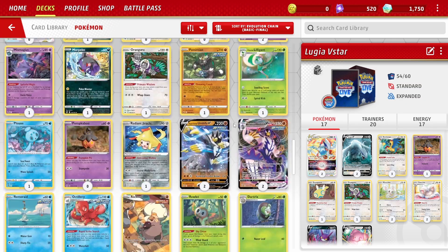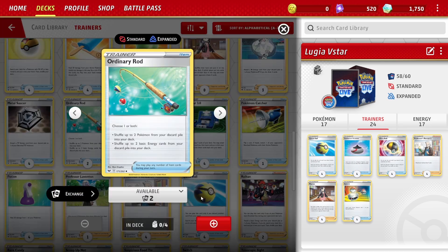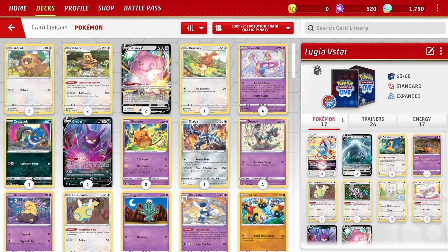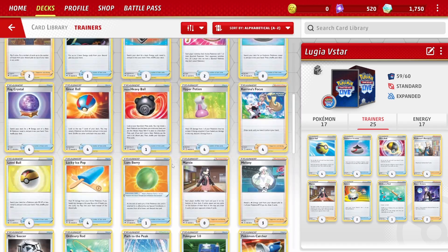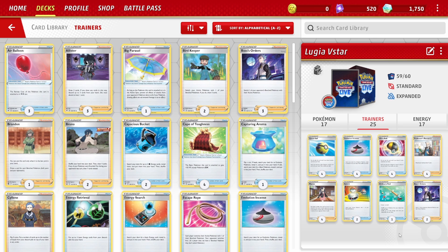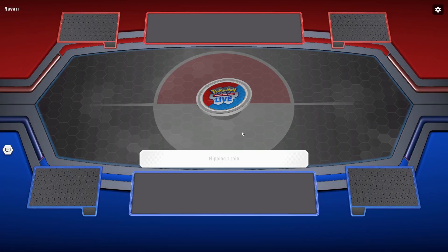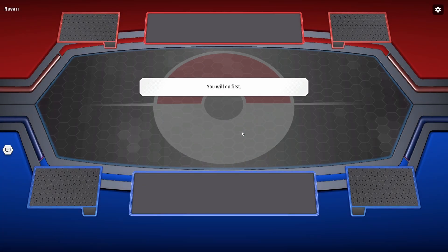We're going to include a bunch of special energies because Archeops can only accelerate special energies from the deck into play, so we'll want special energies to be the only kind of energies in our deck using whatever we can from our beginning collection. You'll find the export of this deck list in the description below and you can import it directly into your PTCG Live deck manager. You'll have all of these cards after logging in and collecting your welcome rewards — just import the deck list and you'll be ready to go. I've already tested this deck and will be looking at gameplay from my first 10 games in ranked where I had a record of 9 wins and 1 loss for a 90% win rate.